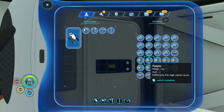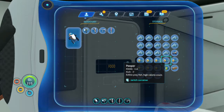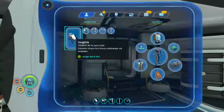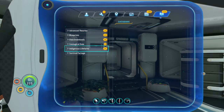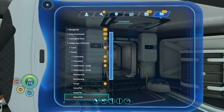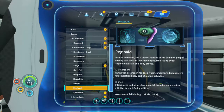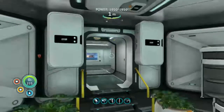I tend to use the peepers for food until I get out to the outer reefs to find the Reginald. There he is — a small herbivore. So you want to look for this little guy. For easily catchable foods, he's your go-to.